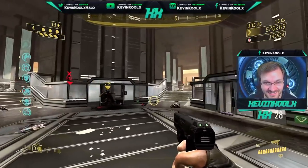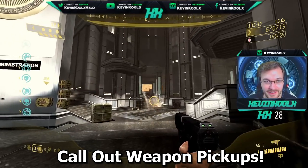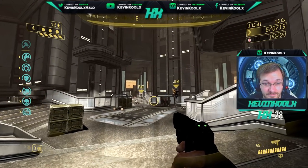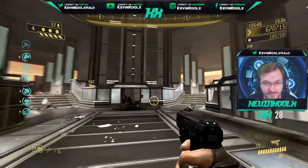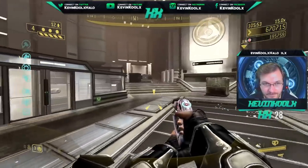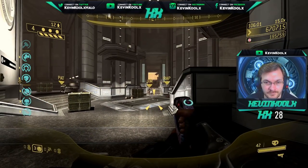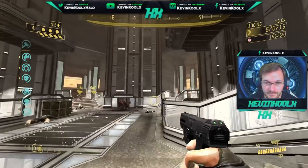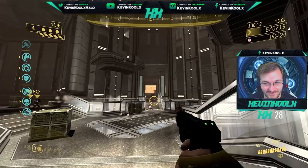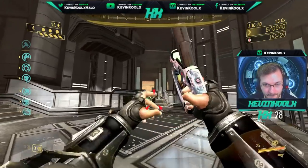Something we found really useful was assigning almost weapon classes to each player. Jim was our fuel rod guy — if anyone spotted a fuel rod on the ground they'd call it out for him to pick up. I mainly ran plasma pistol and carbine, so teammates would call out carbine locations for my ammo. One skull called Famine means pickup weapons only have around 30-40 rounds, so keeping track of each friend's weapon loadout and calling out ammo locations is essential to maintaining everyone's playstyle throughout the long run.